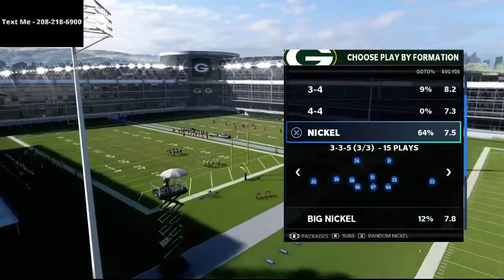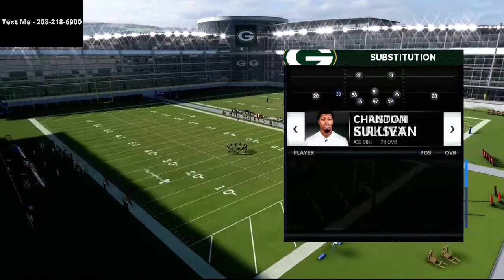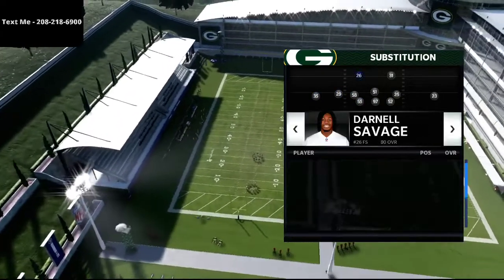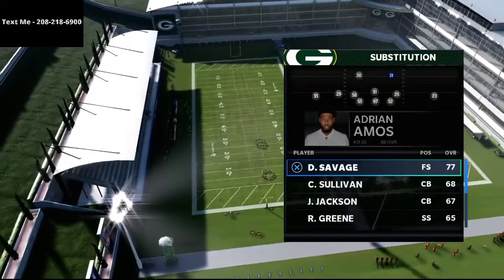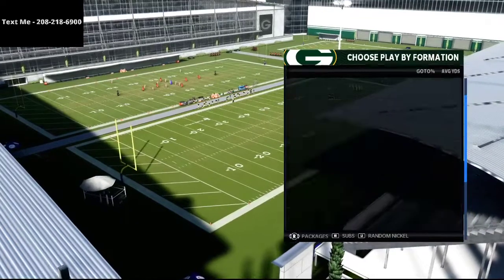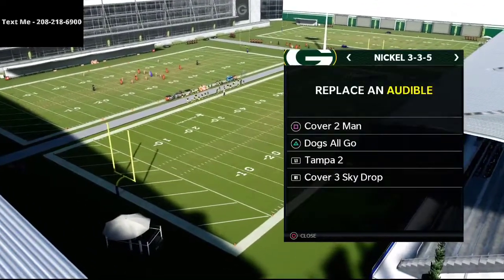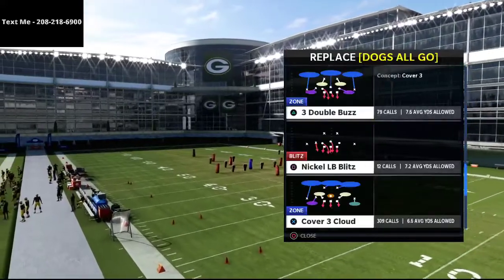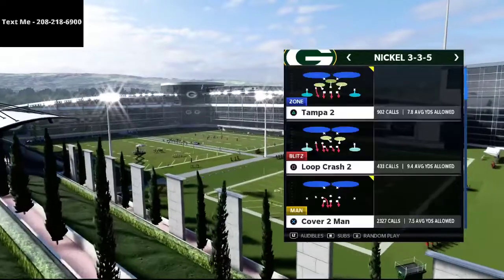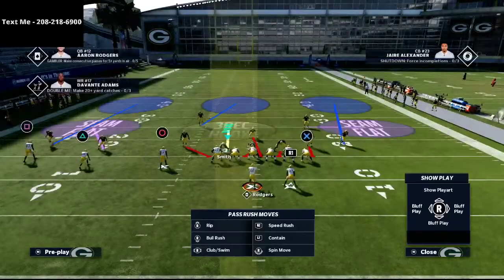If you haven't already picked up my Nickel 335 Wide defensive ebook, now would be a perfect time. We originally based the ebook on a zone coverage scheme as well as mixing in some match coverage, so it's going to be very valid with the latest patch. It's available in the description for just 15 bucks. Anyway, we're going to be using the Mic Blitz 3 from 335 Wide.